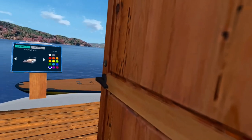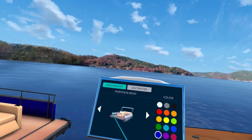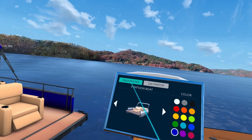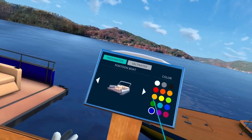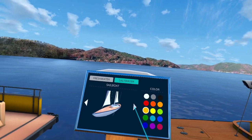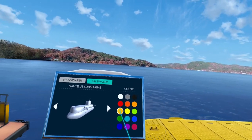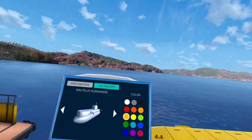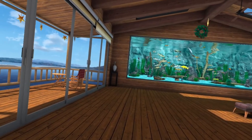Let's go outside real quick. For those boats I showed you that you can purchase — when you buy a boat, you come out here and you can change the different boats by pressing this arrow left and right. If you want to change the color, you can change the color of your boat. All your saltwater boats are going to be right here. To earn the submarine, you have to purchase all the boats — once you've purchased all of them, you get the submarine. Something to look forward to!